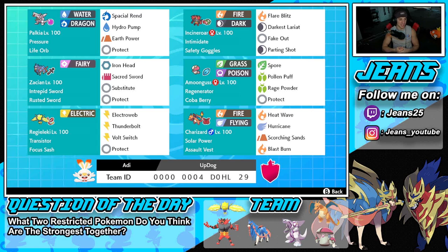Middle left is Zacian — still super strong, really hits like a truck, great in most situations. It's great for controlling the battle and being a back-end Pokemon. It has Intrepid Sword, its held item and ability locked in, then we've got Iron Head, Sacred Sword, Substitute to set it up and protect it from damage, and Protect for our fourth move.